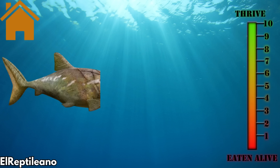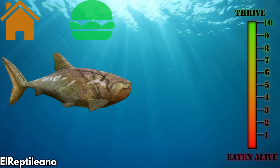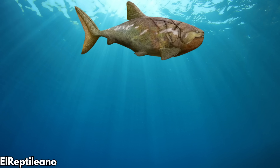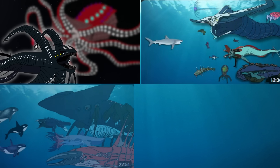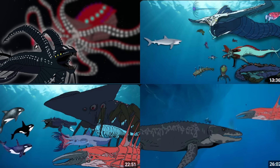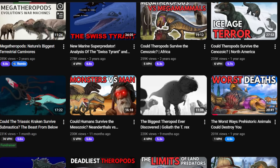We'll cover how it adapts to the environments of its new home, finds food to satiate its hunger, and confronts the gauntlet of predators and competitors. After that, we'll reinterpret Dunkleosteus as a Spec Evo Subnautica creature, designing three different forms that could be added to the game. Let's dive in.